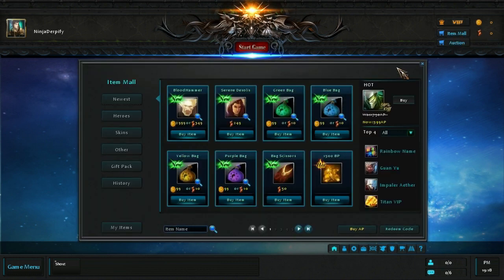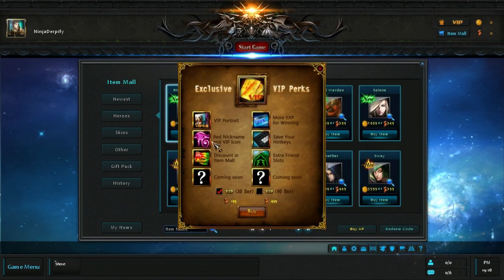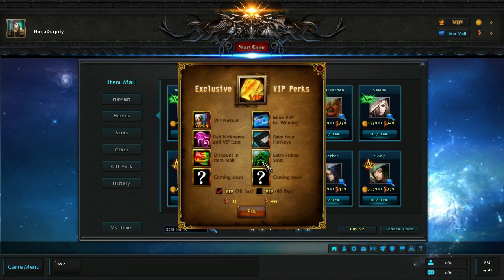Some of the things, like the item mall — it wants you to buy VIP for saving your hotkeys and extra friend slots, and you get a discount. VIP is basically a subscription you can get either 30 day or 90 day.